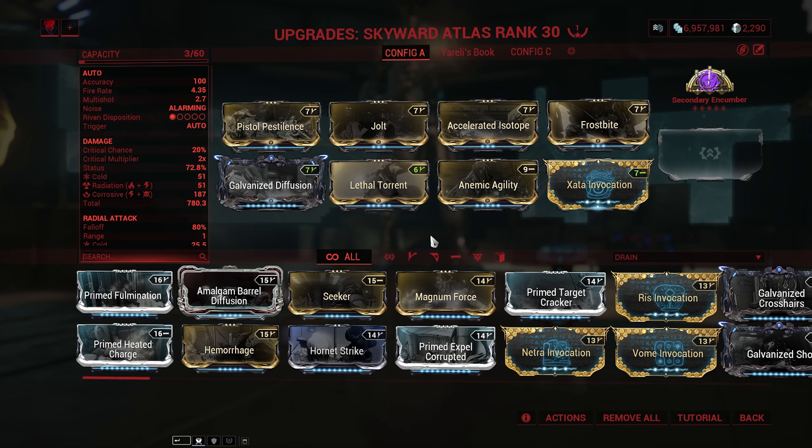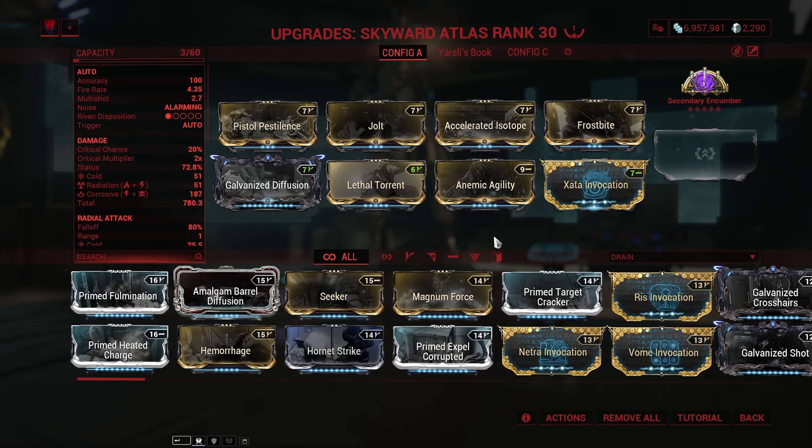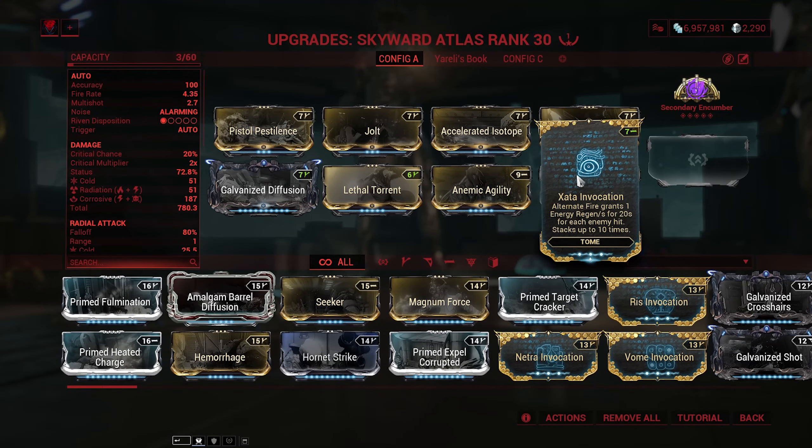Let's quickly have a look at the build I'm using on the Skyward Atlas. We're here with the build of Skyward Atlas. It is pure utility, and this works really, really well because we actually have quite a lot of new things involved. First off, in order to get that gigantic energy regeneration, we're using Zata Invocation.